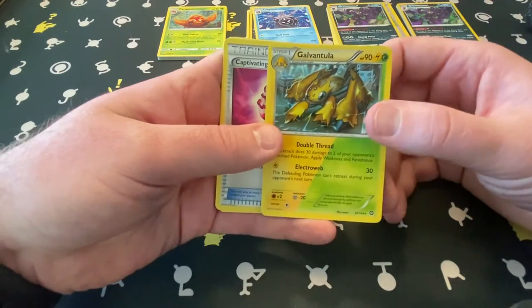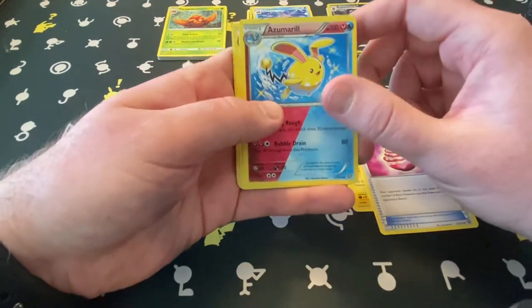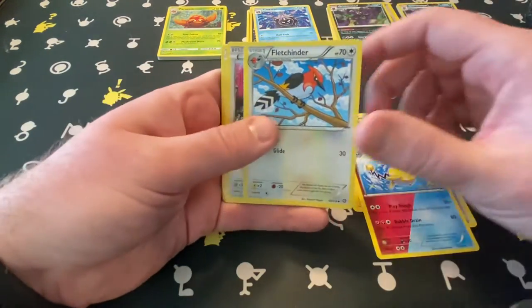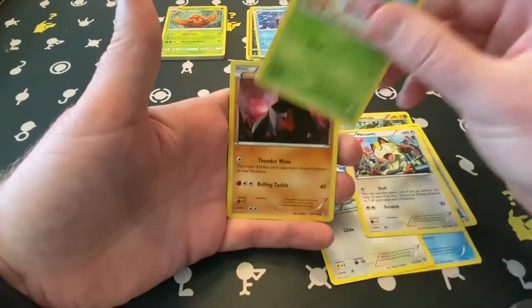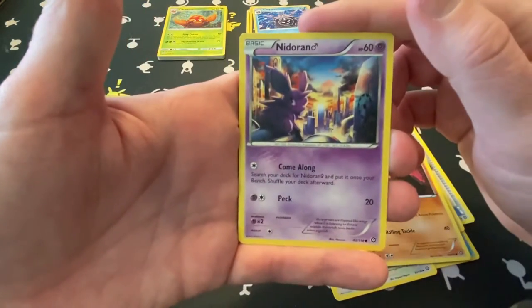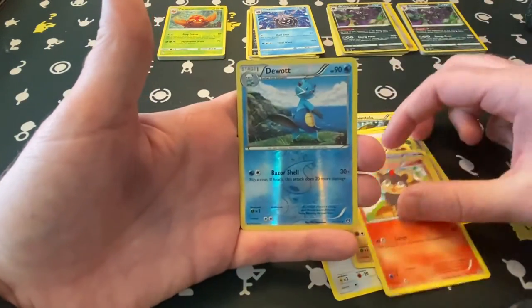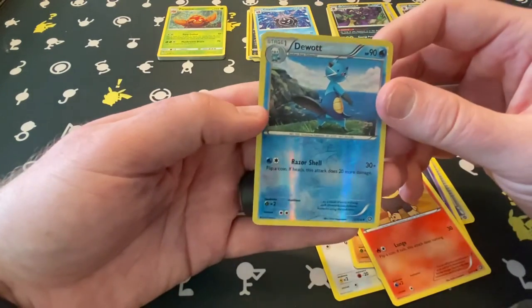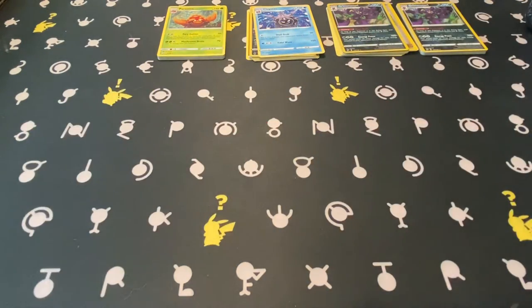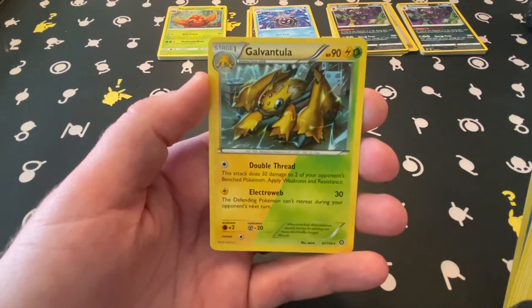Galvantula — the two-energy style, very neat card. Pokémon Buff, Azumarill, Double Energy, Nosepass — ready to take on the city. Litleo and Dedenne reverse. Note to future self: three-card trick, not four — three. But again, that was our rare there — the Galvantula.